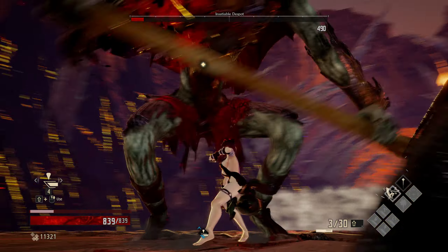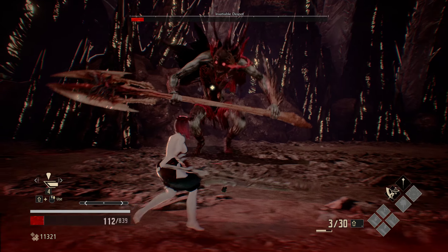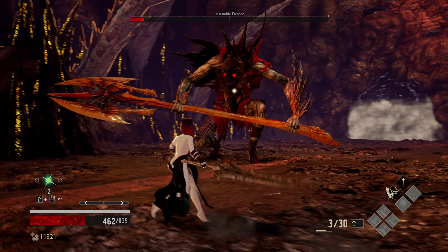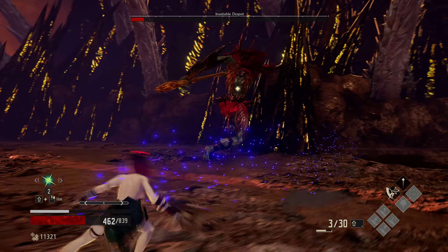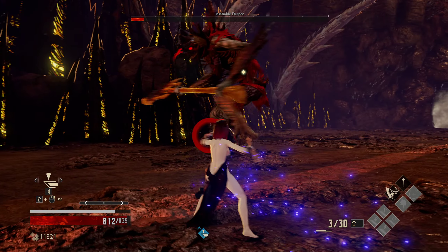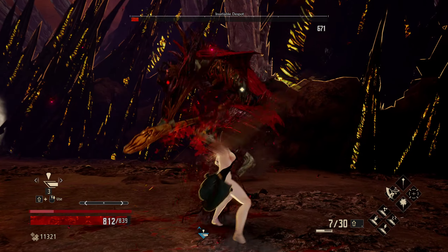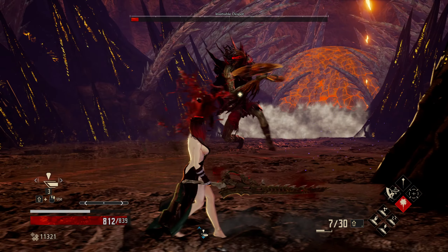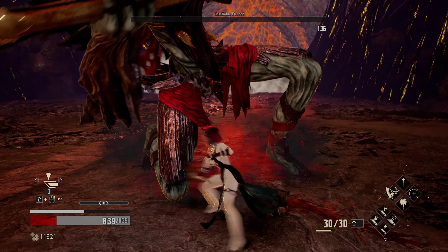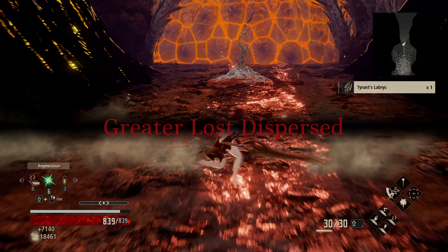We need him to come out of the wall — can't be behind him there. Let's go for a blood cartridge. He only lasts a few seconds. I can't see. Let's heal and go for another blood cartridge — we have more so that's good. This thing's coming so we'll dodge in and use the blood cartridge. Now we'll be behind him — let's go for a Blazing Roar. One more hit — got him on the kneecap.